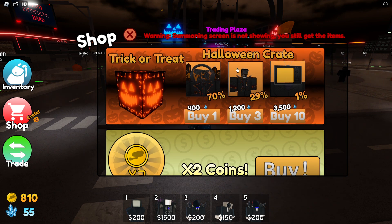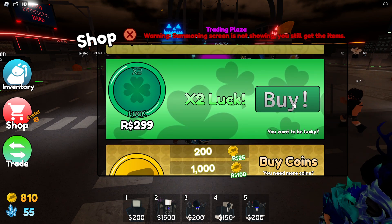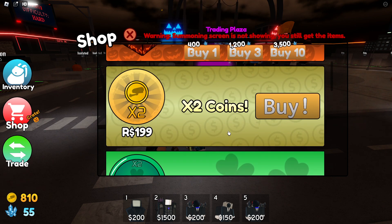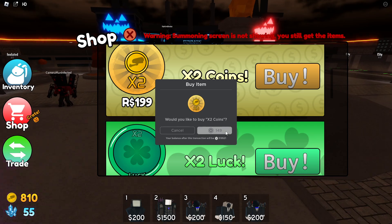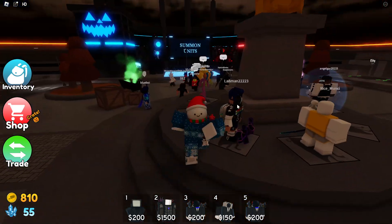I want to check out this update as well as buy the game passes. Oh my god, they have a Halloween crate. We might have to invest into that, but firstly let's buy a two-times luck game pass so we can have double the luck and double the rewards. There we go, we have now gotten all the game passes.